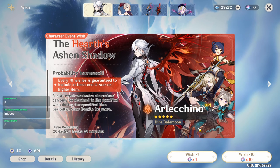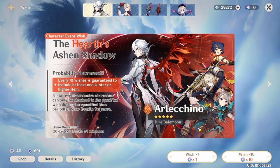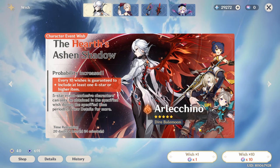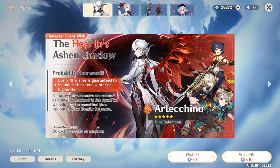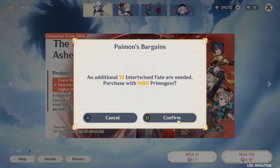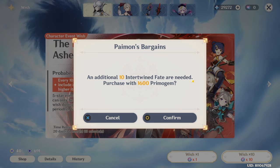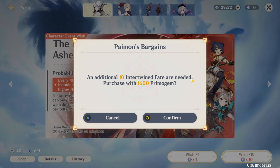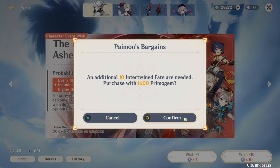Looks like we're gonna have to go the full distance here to get Arlecchino. I was kind of hoping this wouldn't happen, but unfortunately we're gonna have to put in another roughly 75 pulls to get Arlecchino again — unless she comes home early, which I highly doubt, but here's hoping. We're back down to 7 pity, so this is just going to be the long hike back up. I'm crossing my fingers that she comes home early.